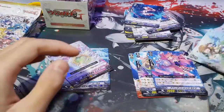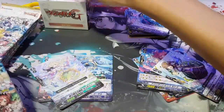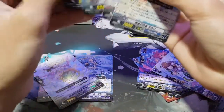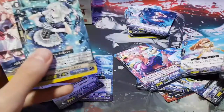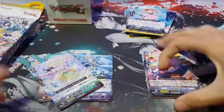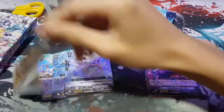We got Chocho — basically you send a unit to the bottom, so it's actually not bad. Moving on, nothing much again, but we got one of the Chocho rearguards that stands again for run five. Four packs in and three foils — that's not too bad.